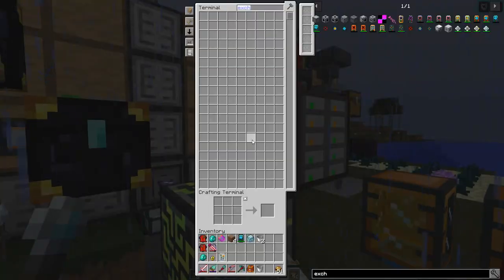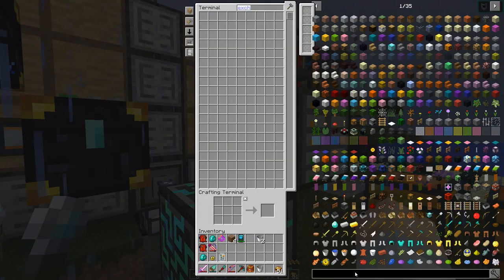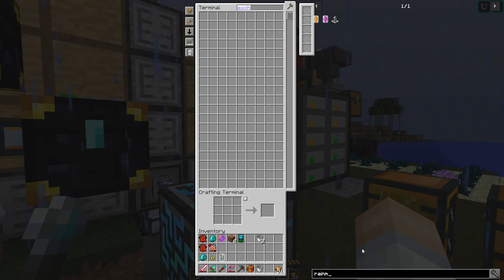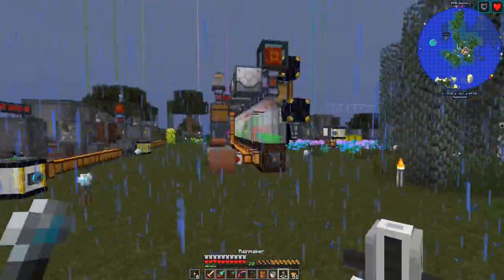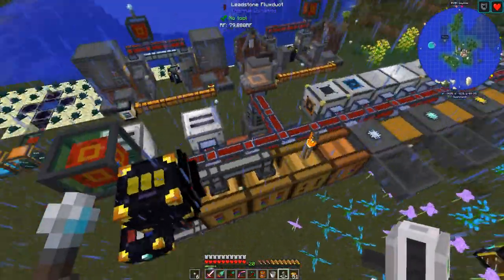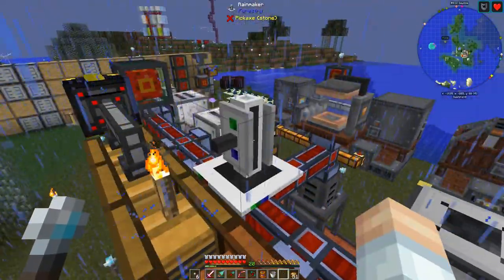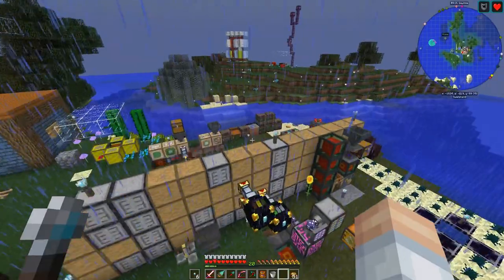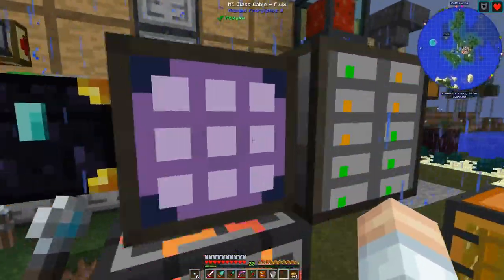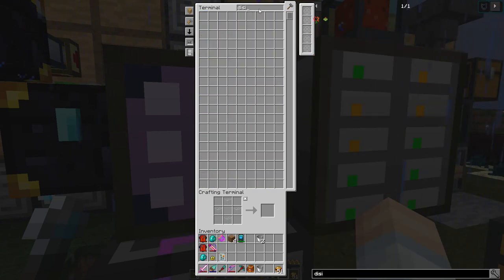We've got our hardened casing now, so let's come over here and throw that in there and see if we can make this Rain Maker. Now this is probably going to be a very short setup. Does this thing need RF? It doesn't seem to need RF. I do know that it needs something called dissipation charges, so let's see if we can build some of those.